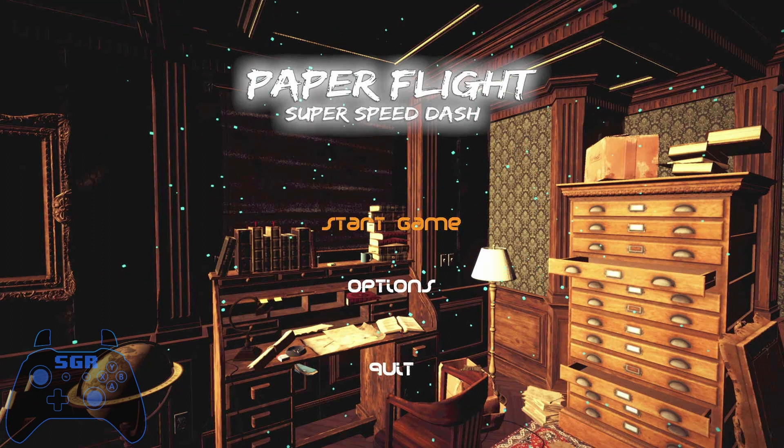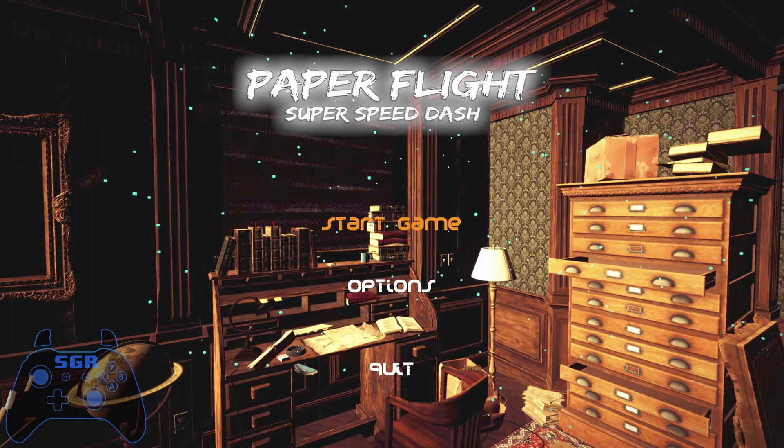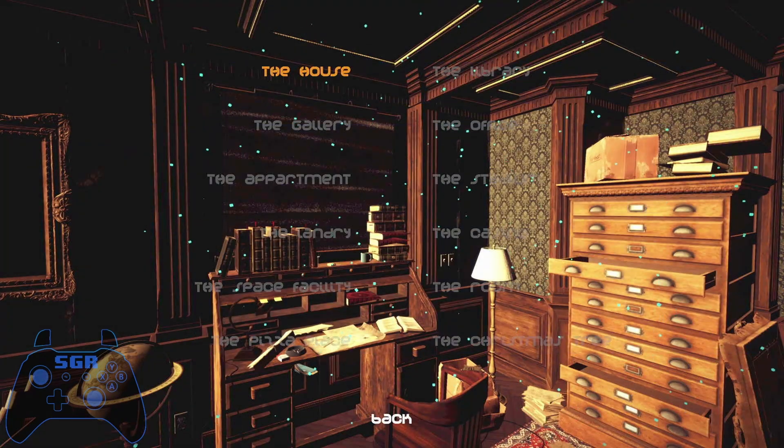We have added an on-screen controller to make it easier to follow along if the button press is needed. Start the game, hit A to get past the intro screen and select the first level.